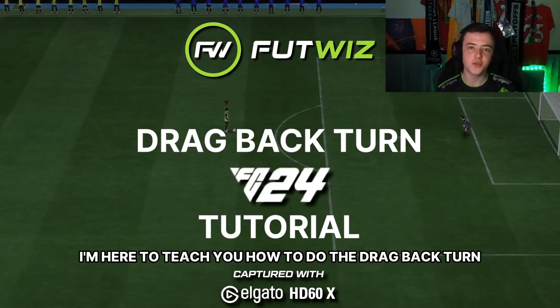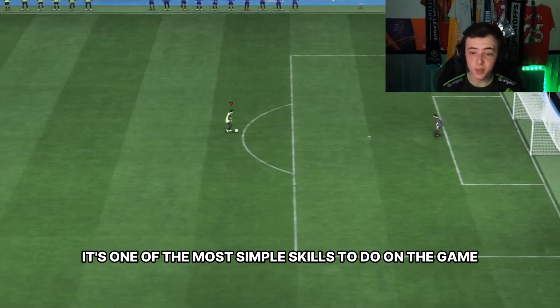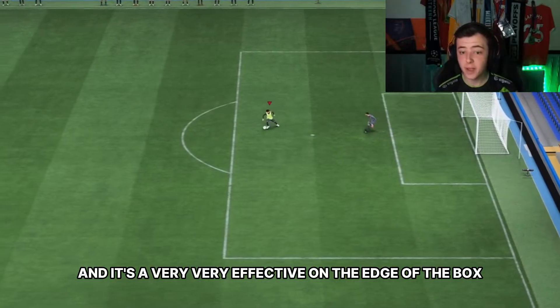Hi guys, I'm Ethan. I'm here to teach you how to do the drag back turn. It's one of the most simple skills to do in the game and it's very effective on the edge of the box.